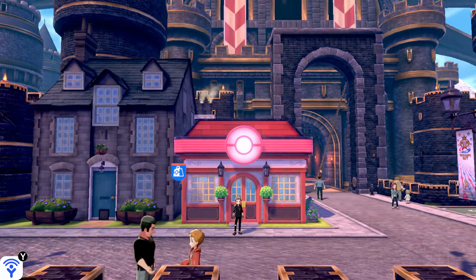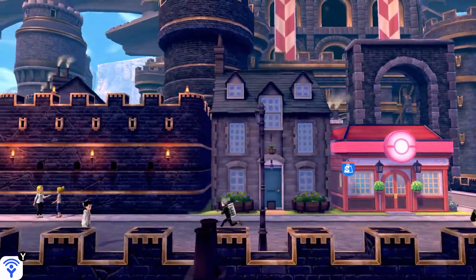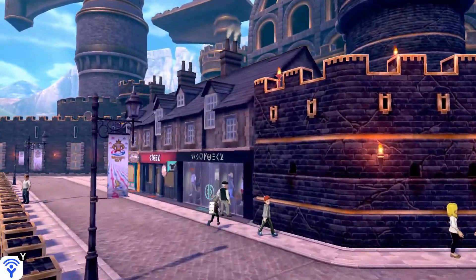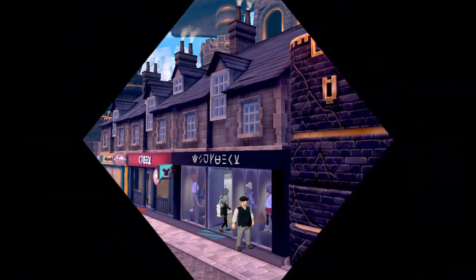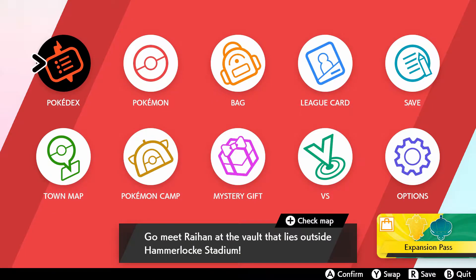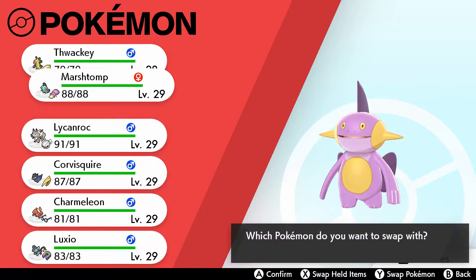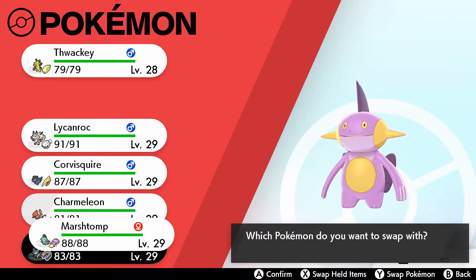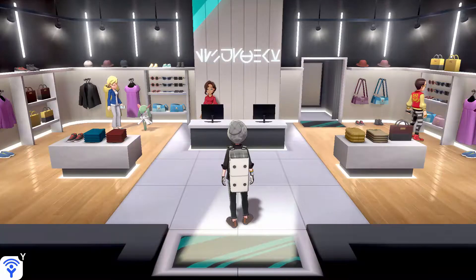Welcome back to NeedleDexer. On the last walkthrough we did the right side of the whole town. This time we're going to do the whole left side, talking to everyone. I'm just going to check my lineup and switch some around. I feel like I'm going to use Luxio soon — I really want to.